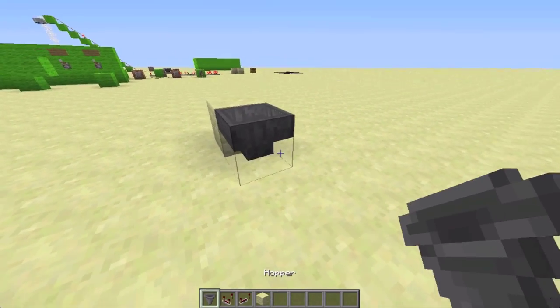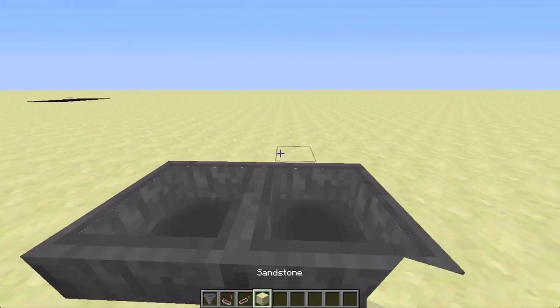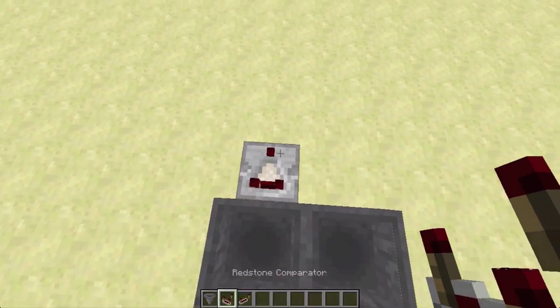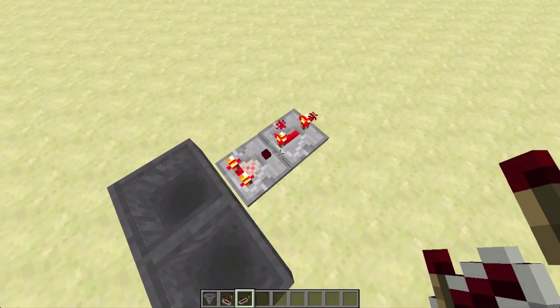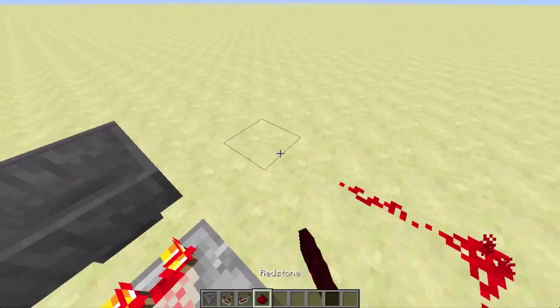Place a hopper, destroy the block, and then place another hopper so they connect to each other like that. Then toss the sandstone in there so it goes back and forth between them. Then place a comparator and a redstone signal. Since the signal is solid, we're okay - we don't need to do all that other fancy stuff, so now we can just build the signal.